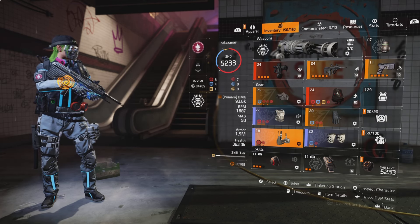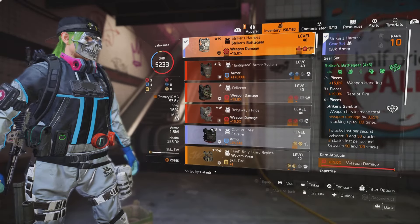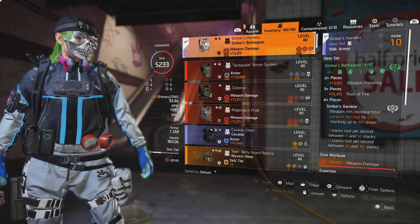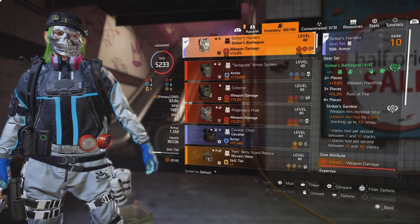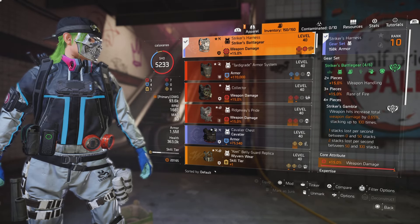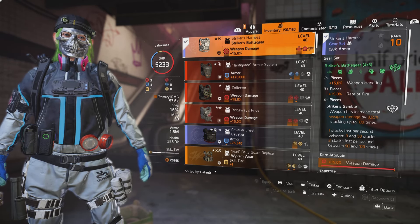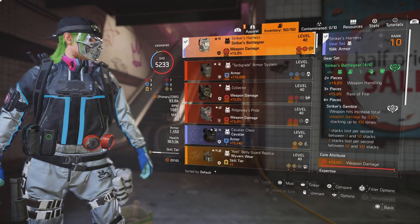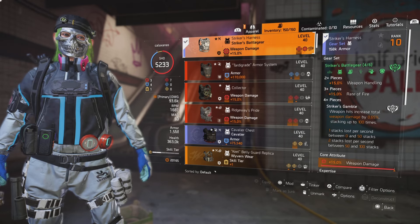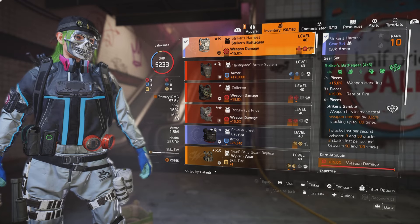All right, so this is a Striker's Bill. Every time you hit cats, your damage goes up. Let me read you the name of the title — it's called Striker's Gamble. Weapon hits increase total weapon damage by 0.65%, stacking up to 100 times. One stack lost per second between 0 and 50 stacks. Basically, when you're shooting cats, your weapon damage goes up — it stacks.